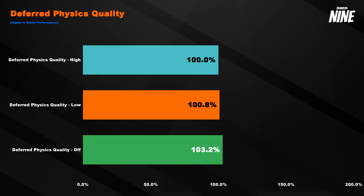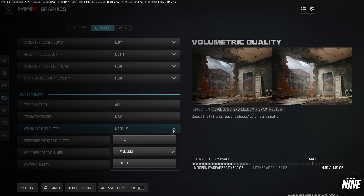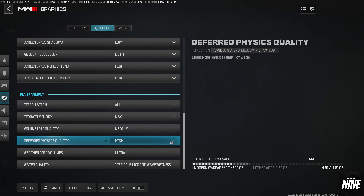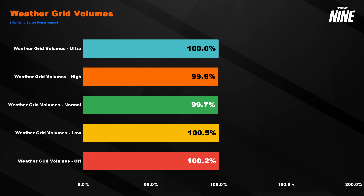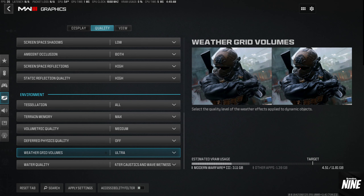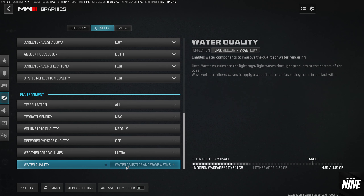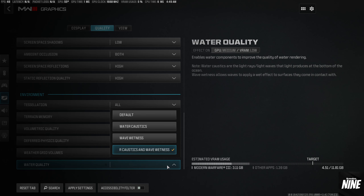Deferred physics quality only gives a real performance increase when turned off, and I personally couldn't tell a difference between off and high, so I recommend off for most people — though if you like watching water waves and physics details, set it to high. Weather grid volumes has absolutely no effect on performance, so max that out to ultra. Same with water quality — the graph shows all settings are nearly identical, so set it to water caustics and wave wetness.